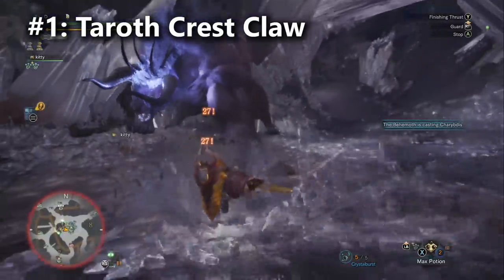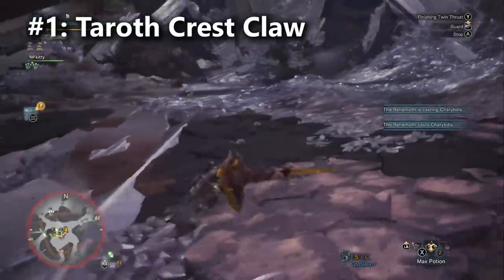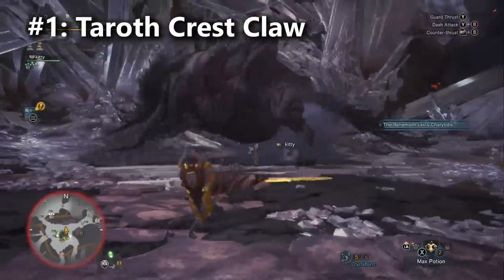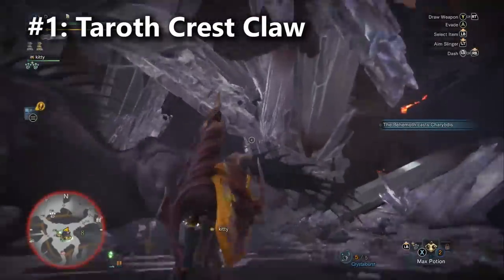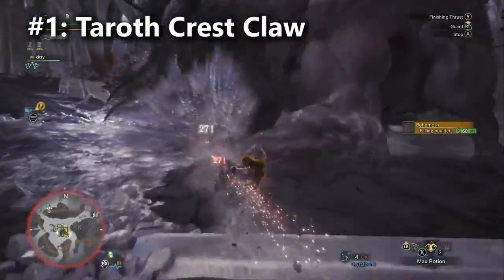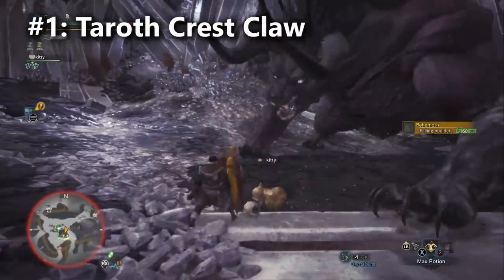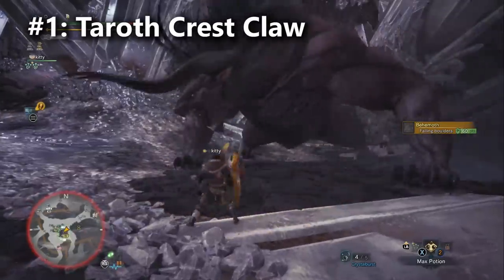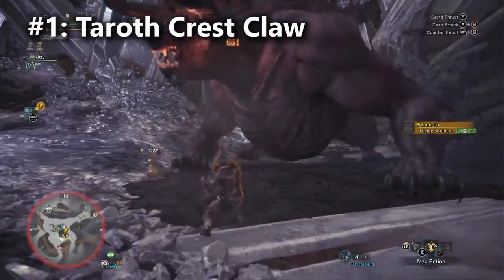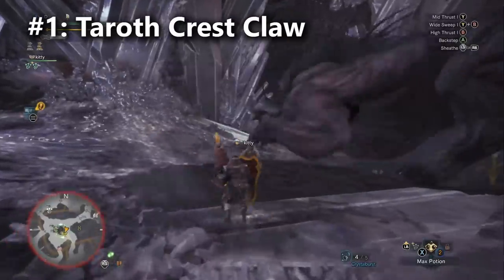There are a few things the Taroth Crest Claw has going for it that helped it stand out over all of the other lances. It has a good starting attack value, you can bring the sharpness up to white, the starting affinity is a whopping 30%, and you get two augmentation slots. And as I already mentioned, this is an elementless weapon, so you're additionally getting a damage boost to your raw attack. So yes, the Taroth Crest Claw is going to be our best high-damage lance option in a lot of fights — not all of them, but a lot of them, and it's very consistent.